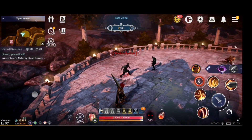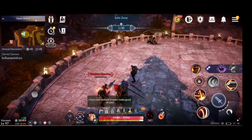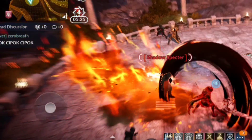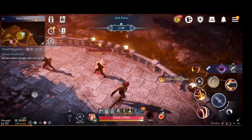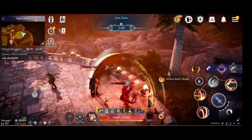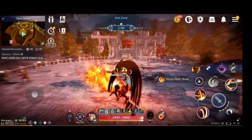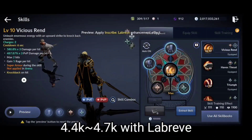Let's do the skill with no skill branch first. We are dealing a max of 3100 damage. Now adding Labrive — 4400, 4500, 4700. As you can see, there are more critical hits than normal. Every time I do the skill it just pops critical. So with Labrive we are dealing up to 4700 damage, up from 3100.